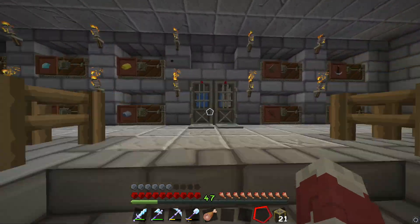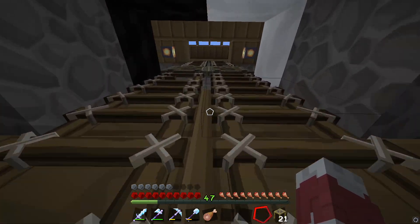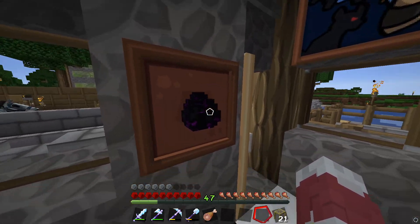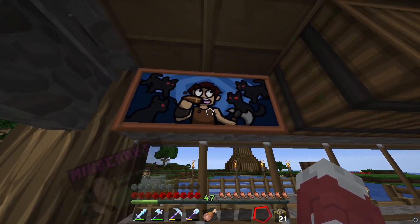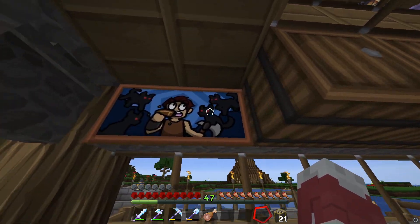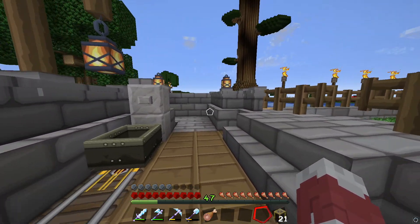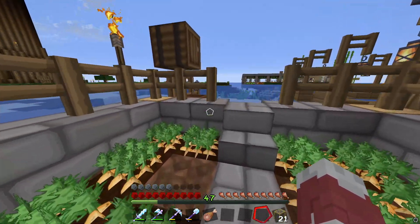Moving on - let's go upstairs now and check out the back first. Got the dragon egg there, as you guys remember if you watched the ender dragon episode. Nice little posters here - little kitties. If you guys are wondering what texture pack I'm running, I'm running BD Craft 128x on Java Edition. We have a little potato slash carrot farm out here - gets trampled once in a while.